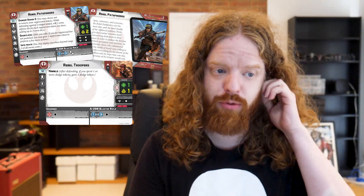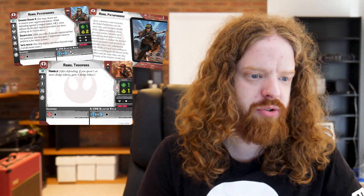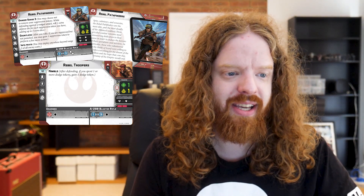For the extra point investment, you gain a decorated comms sidearm as well as the regular Heavy Trooper tech and grenade. They have Danger Sense 3 — you may choose not to remove your suppression tokens. While defending against a ranged attack, roll one extra defense die for each suppression token you have, adding up to three extra dice. This seems like an interesting piece of tech against highly suppressive lists, maybe against AT-STs or perhaps against Bosk, which we just saw revealed in yesterday's video.